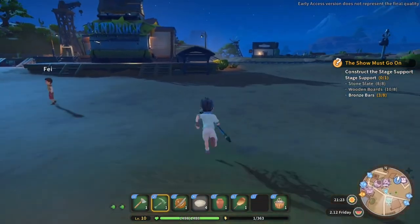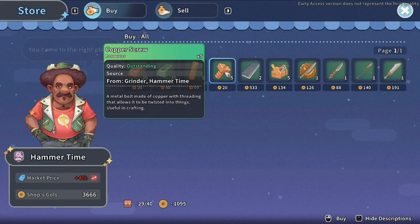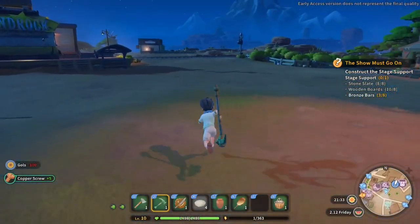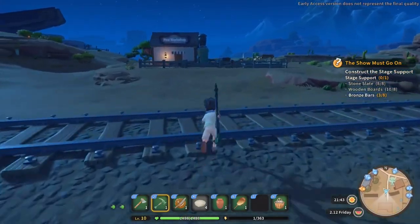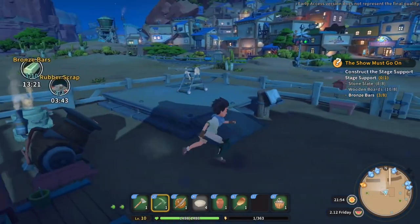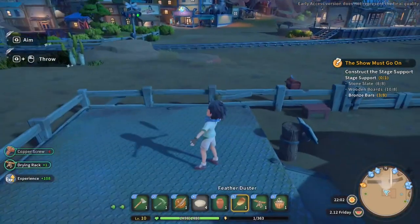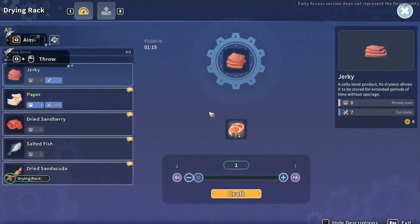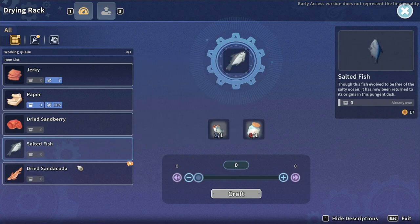I have to build it first. Let's buy some screws — the price is a little high but we'll go for that. We need four screws. We could also make an axe — we need the screws for that. Let's put that in there and pick up the drying rack — that's great. I need to expand this place soon. Drop that there, interact, and we can dry things. I can make pie, strawberries, salted fish with salt. Let's make a bunch of jerky.